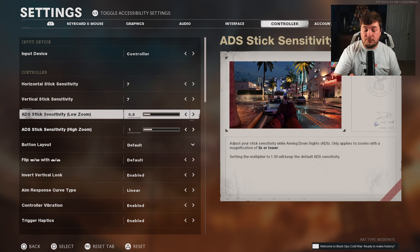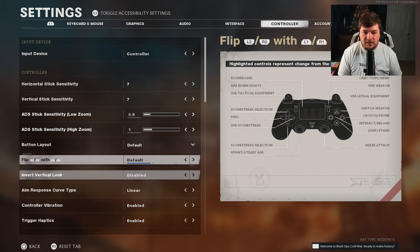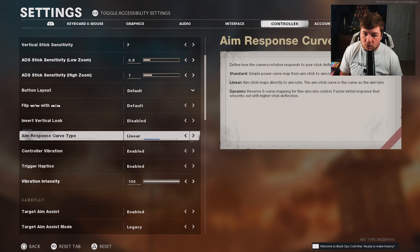For my ADS stick sensitivity low zoom setting, that's just the slowdown while you're aiming down the sights. 0.8 has always been my sweet spot in the majority of Call of Duties, and it seems like I track my enemies very, very well. Scrolling down a little bit, you're going to have things that are personal preferences, but we're getting down to the aim response curve type. I've always run linear, and I've heard nothing but positive feedback — people telling me linear just feels the most natural while holding the controller.